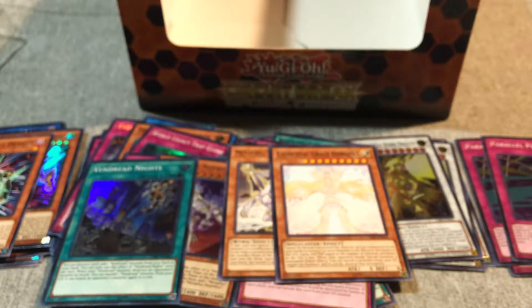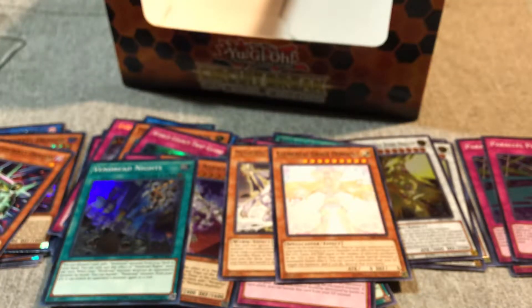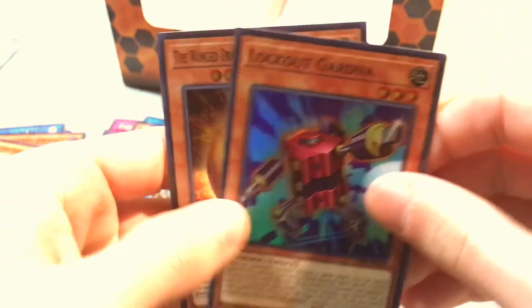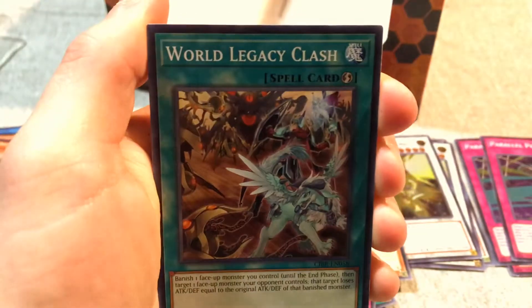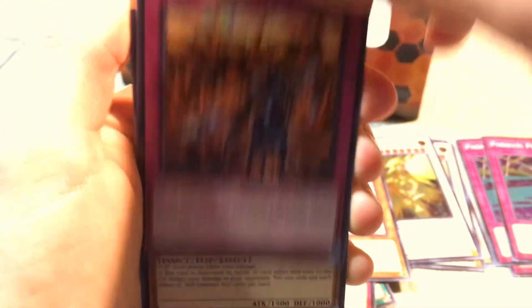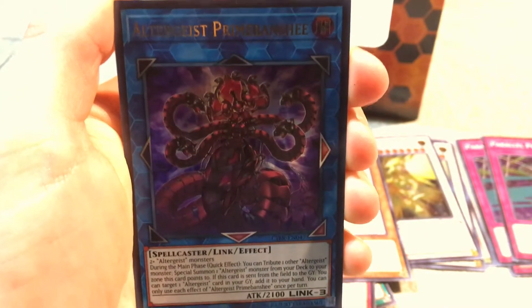Alright, last pack. The last Special Edition. We got Lockout Gardener, Sphere Mode. Alright, last three packs. Altergeist Prime Banshee - great card! World Legacy World Armor.